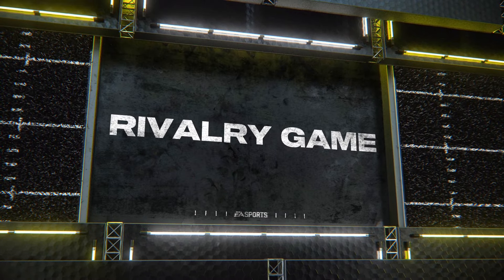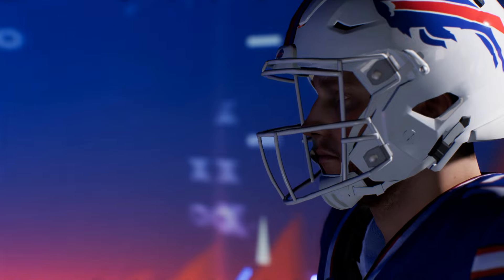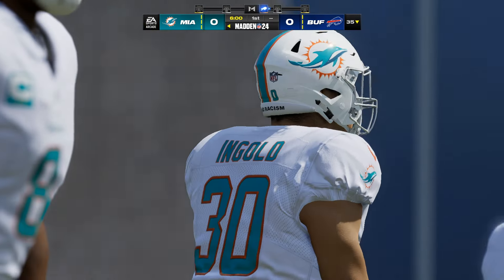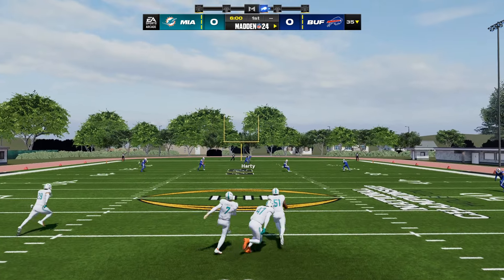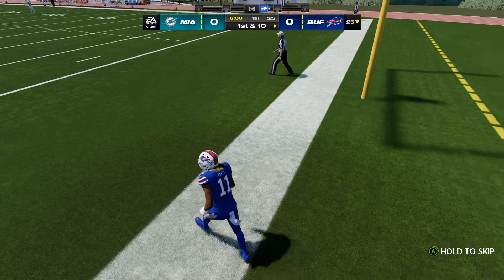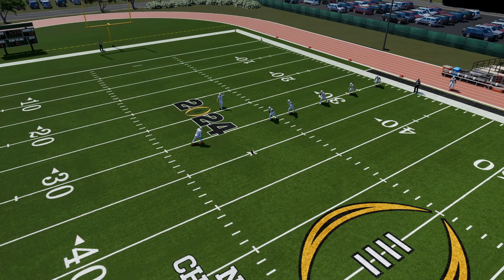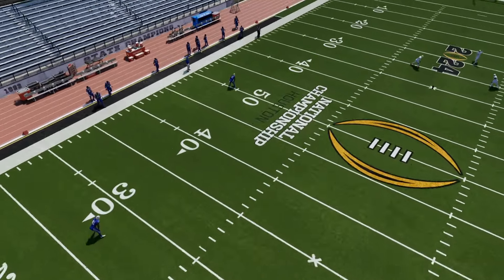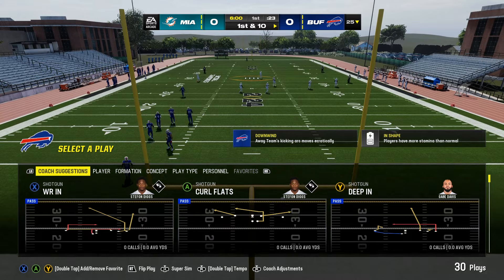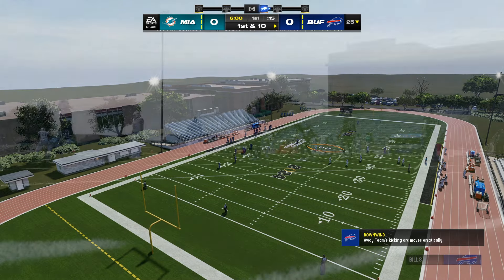He does college mods and what he did was not only make the high school field — as you can see — but we also have a 7-on-7 mod here. So instead of it being 11-on-11 it's a 7-on-7 kind of scrimmage type game. We have the kickoff and the high school field looks absolutely amazing. The Dolphins had 7 guys on the field — so it's literally 7-on-7 the whole entire game. And you can see even all the plays are changed based on the 7-on-7 concept.